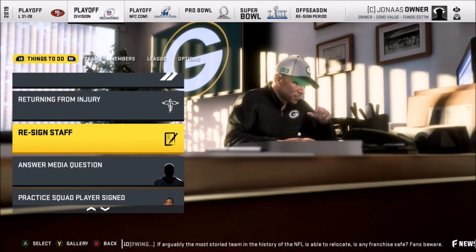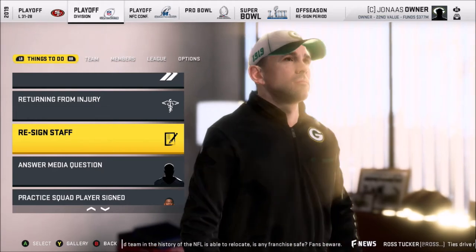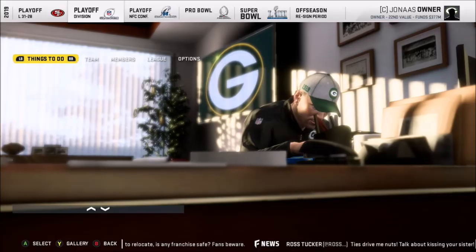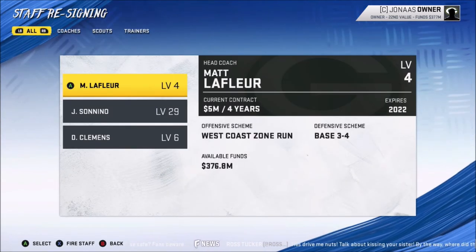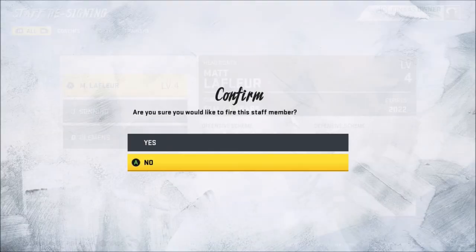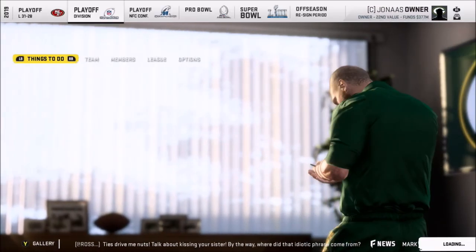We did lose. So when you lose, or if you don't make the playoffs, it'll bring up re-sign staff. Now I'm going to warn you: if you exit out of this menu, it will not give you this option again. So once you go in, do not hit the back button. I'll go into re-sign staff. What you can do is highlight your coaches — at the very bottom it says X to fire staff. You can fire all of your staff. I like to get a clean slate when I move to a new city, so we need a coach, a trainer, and a scout.